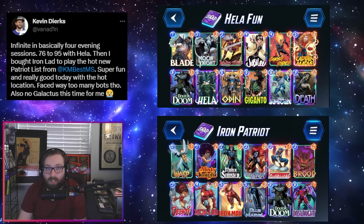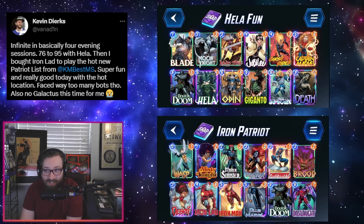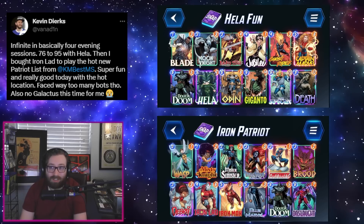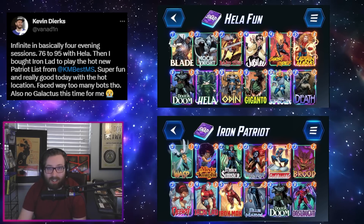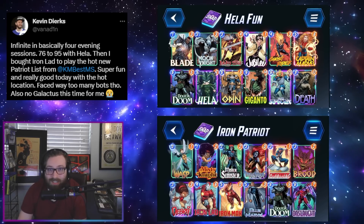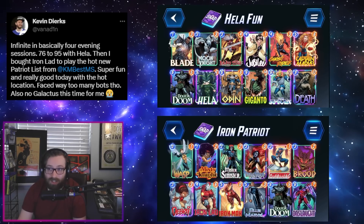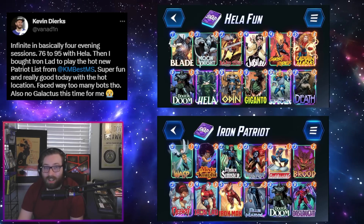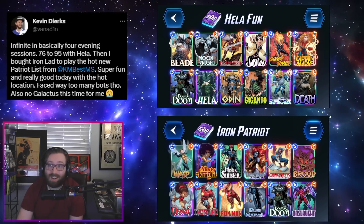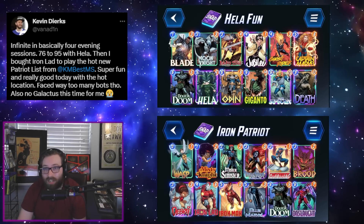Last but not least, rounding it out with a little bit of spice — this one coming from Kevin Dierks, and the deck name says it all: Hela Fond. I love Hela decks; it makes me happy when I see people succeed with them because it is a challenging thing to do your climb with a Hela deck. He used Hela from 76 to 95 and then closed it out with the Iron Patriot list. Hella definitely not one I would necessarily recommend for your climb, but hey — he's proving it can be done if you have the willpower and RNG.